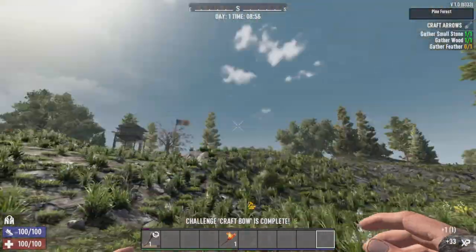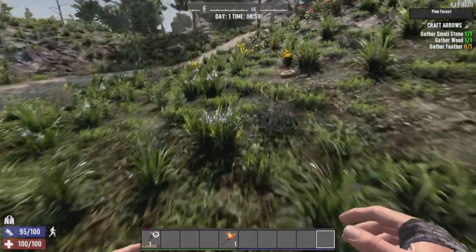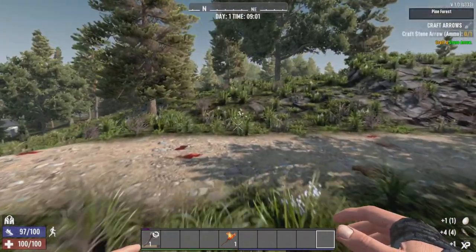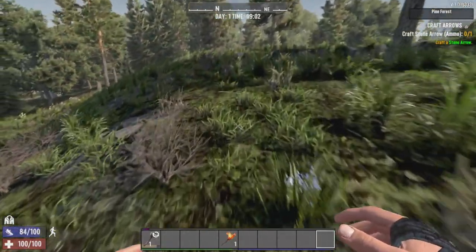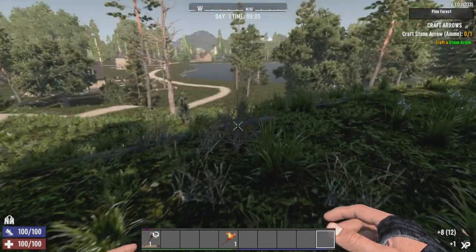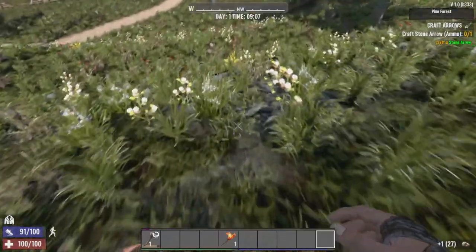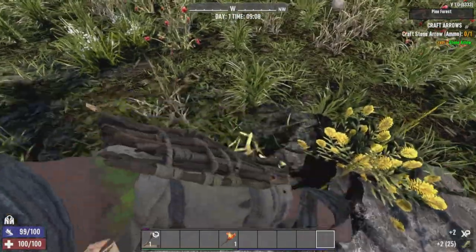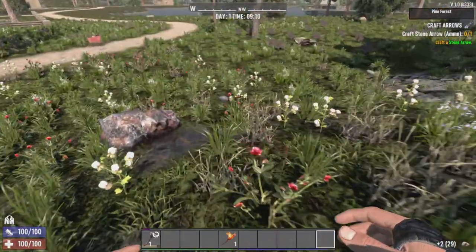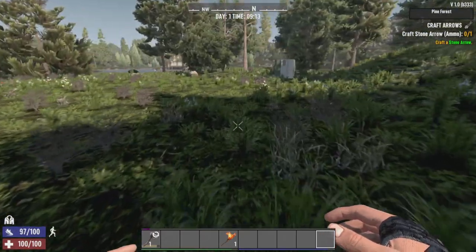I'm going to move the basic food and everything up in my inventory. I need to grab me some feathers before I get too far into this. Go through all the quests and everything. Did I actually get a land claim block? No, I didn't — usually it would give me one. Don't want to sprint around too much because I can consume food. We'll get the arrows crafted here just a second — I just want a good amount of feathers.